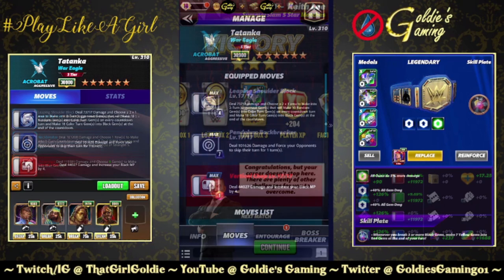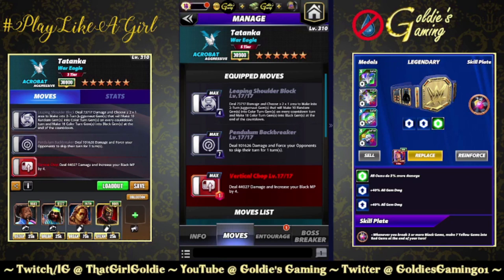Next build we're going to take a look at is available at 4 star. We are bringing in 2 of the black moves and red 2. Black 1 is the Leaping Shoulder Block, 4MP — deal 73,717 damage and choose a 2x1 area to make into 2-turn juggernaut gems that will make 10 random gems into color turn gems on every countdown turn, and make 18 color turn gems into black gems at the end of the countdown. Black 2, the Pendulum Backbreaker, 7MP — deal 101,626 damage and force your opponent to skip their turn for 1 turn. And red 2, the Vertical Chop, 1MP — deal 44,027 damage and increase your black MP by 4.